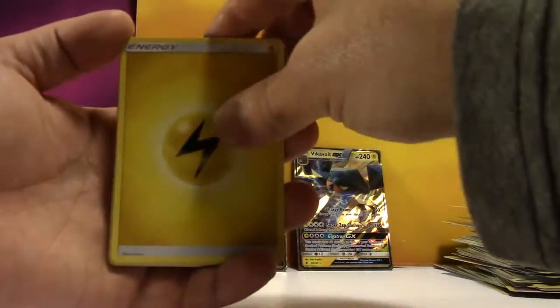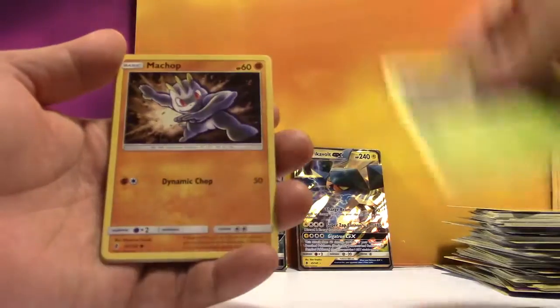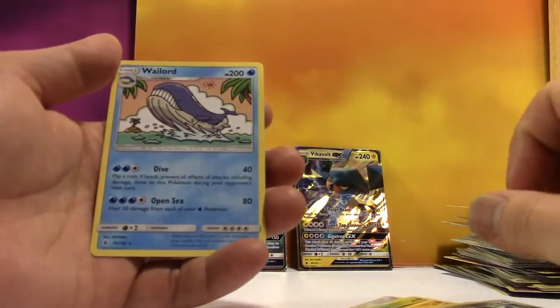We've got Electric Energy, Rescue Stretcher, Sudowoodo, Matang, Phantump, Machop, Fletchling, Alolan Vulpix, Gothita, Reverse Probopass, and a regular Rare Wailord.